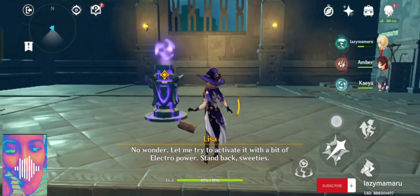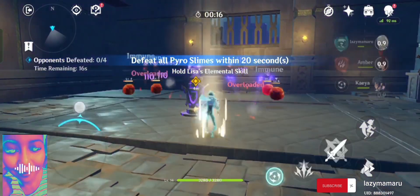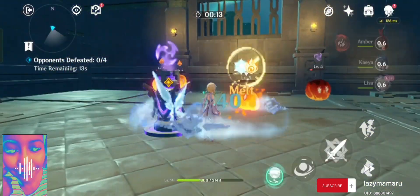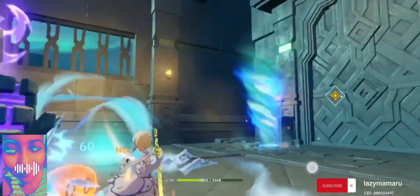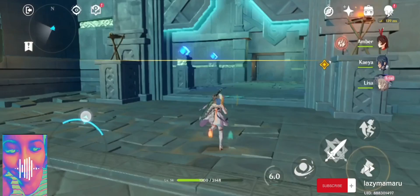Electro — let me try to activate it. Yes, that's the start. You must hit the slimes with the right elements, guys. Okay, we have to deal with those slimes. Now we're done, let's proceed.